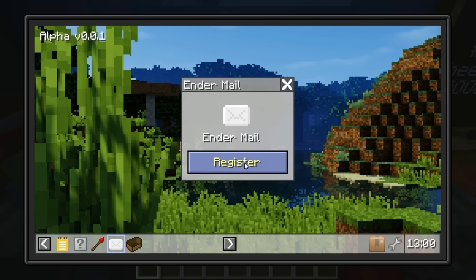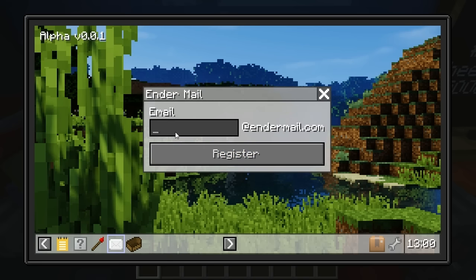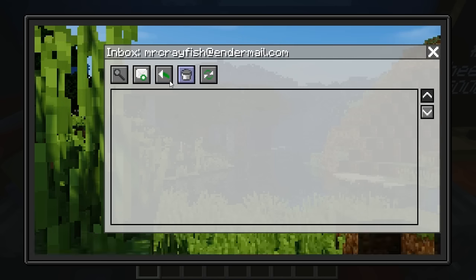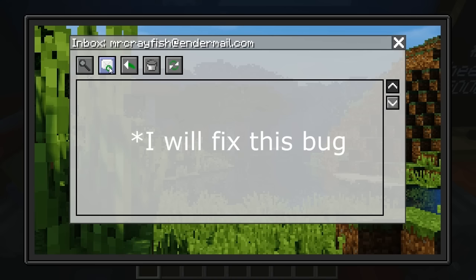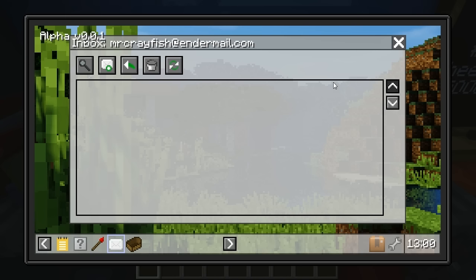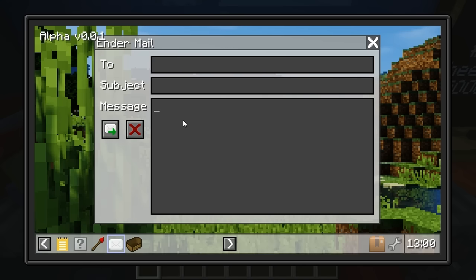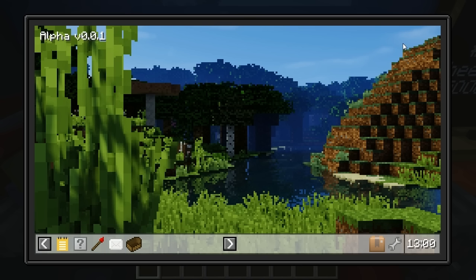Next up we have Endermail. Let's go ahead and register. Each person has to register their own account and you can select a username — I'm just going to be Mr. Crayfish. Register. So now I have actually got an inbox. We have a couple of buttons here: one for viewing the mail, one for composing a new email, a reply button, a trash button, and then also a refresh just in case someone sends you mail. This is more designed for if you're on a multiplayer server — you can actually send an email to somebody by putting in the email, the subject, and the message.